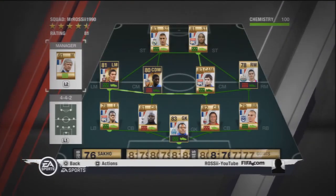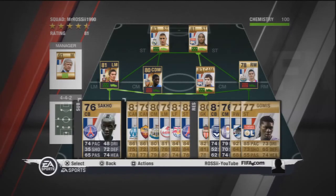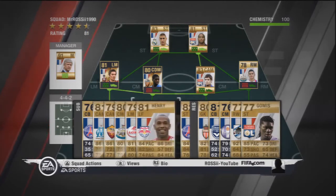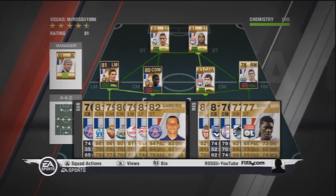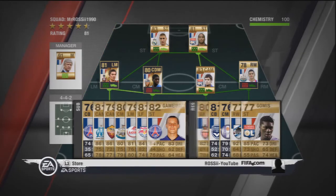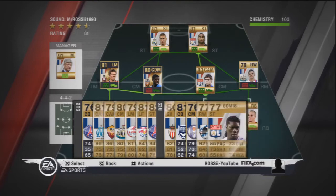Arsene Wenger was our manager. We had an 81-rated team, 4.5 stars. The bench consisted of Sacco, Valbuena, Menez, Kabayi, Payat, Omri, Gaimero — who obviously did go into the team at some point — Ruffia, Polanas, Sissoko, Biabiani and Gomez.